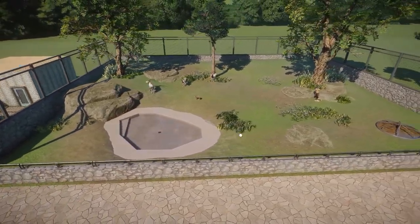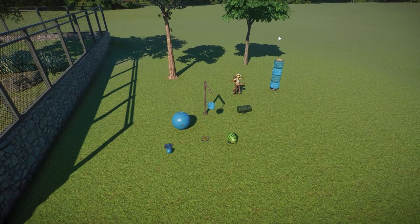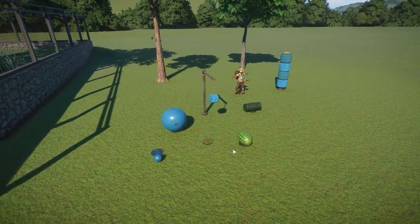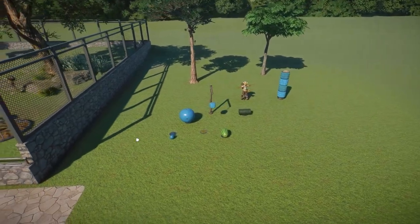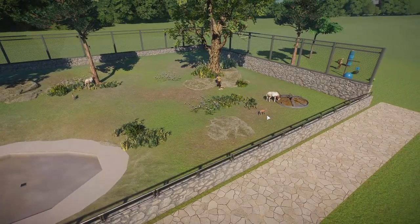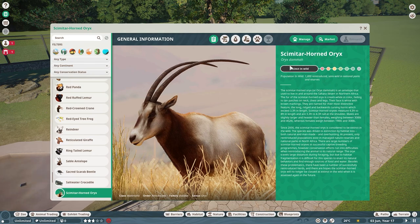Before we jump into the zoopedia, let's take a look at all of the enrichment items the oryx can use: the two scratching trees, a scratching pillar, the new scarecrow that came in the Europe Pack, and a few other items. Honestly not a lot — less than the Przewalski's Wild Horse that we looked at previously. I have a few of them in here and we'll take a look at some animations. Oh look at the baby running around — we'll get to them, they're adorable.